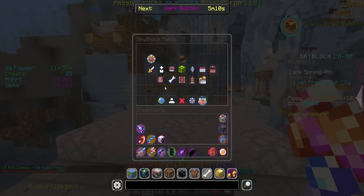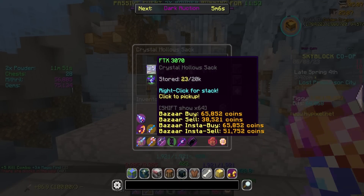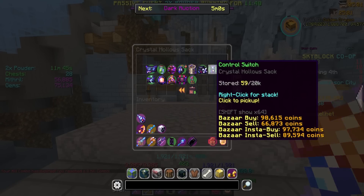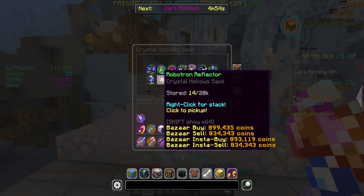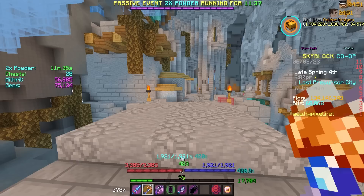Let's go ahead and do a quick inventory count on how much we're sitting at. FTX 3070s — we're almost completely done. Then we have the Superlight Motors, we have more than 25 of those. More than 25 Control Switches. More than 25 Electron Transmitters. 14 Robotron Reflectors — that's the one we need a lot more of, 11 more. And then I have 72 Synthetic Hearts.